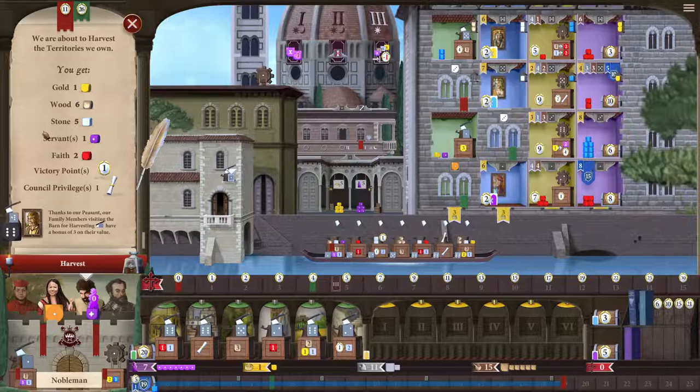For one harvest action I'm getting one gold, six wood, five stone, one servant, two faith, a victory point, and a council privilege — that is really, really strong. It may give the false impression that you always want to go for territories in every game, but that's not the case. One of the really nice things about Lorenzo il Magnifico is that you can go for multiple strategies — you could go for characters, buildings, or ventures all the way through, or any combination. You don't have to stick to one winning tactic. You can use multiple.